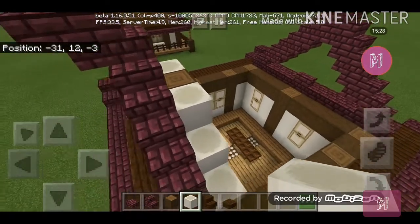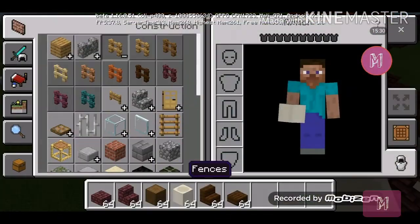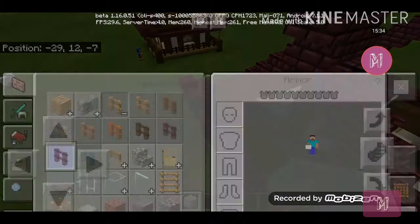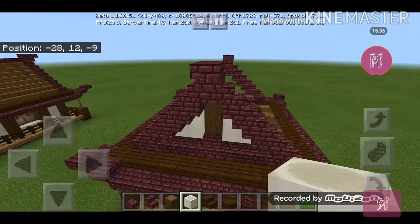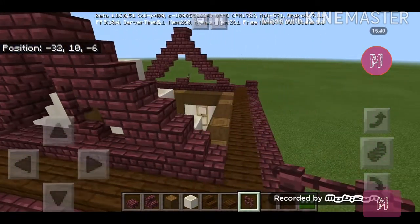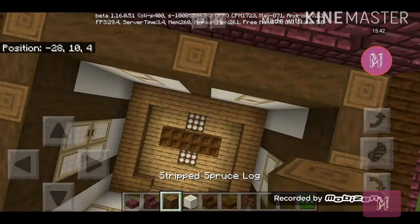It should look something like this. Get your nether brick fence — you could also use crimson but since we're using nether brick I'll stick with that — and do the same thing on the other side.